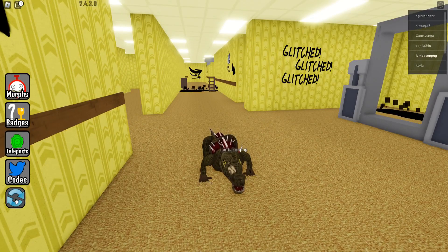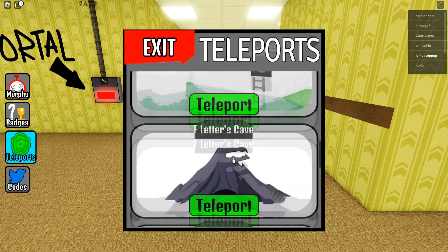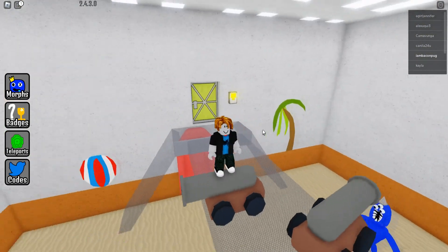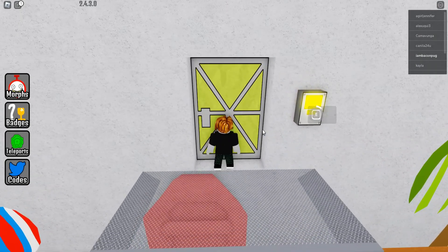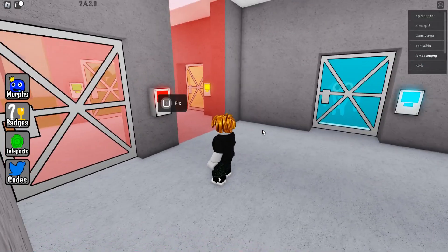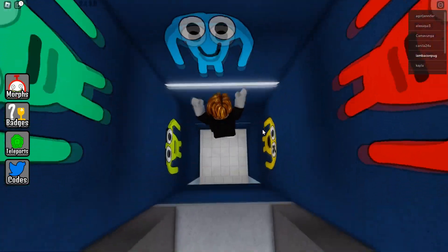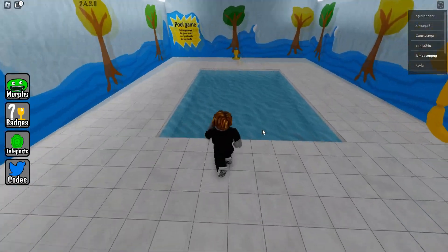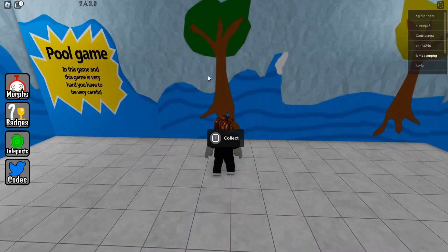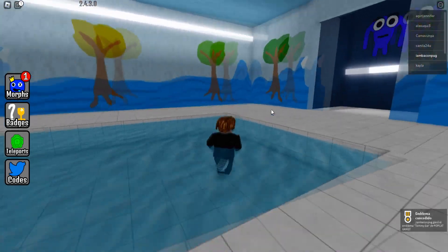Let me restart my character. For this next morph, you need to teleport to the garden of bonbon area. Go here and enter at the yellow door. When you are in the yellow door, you need to unlock this blue door, fix this, and then jump right here — you can see this pool.